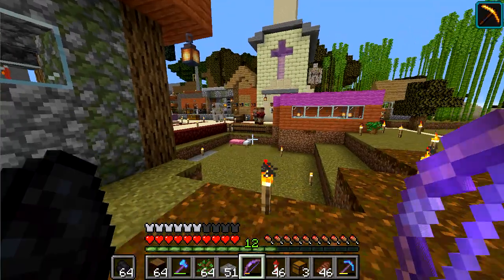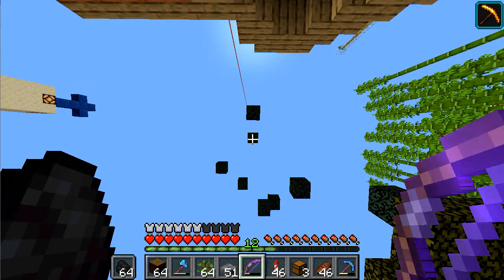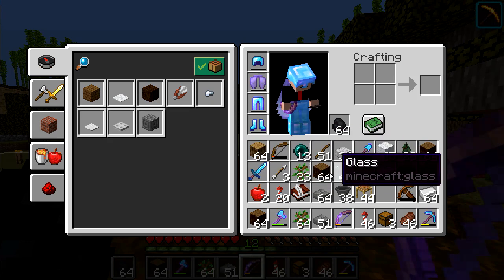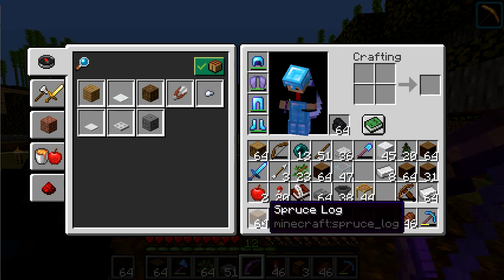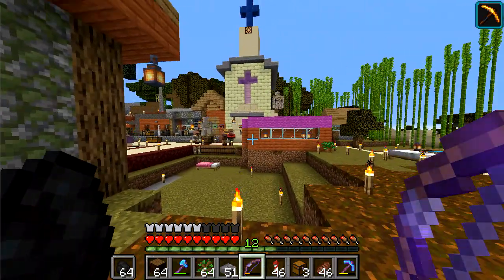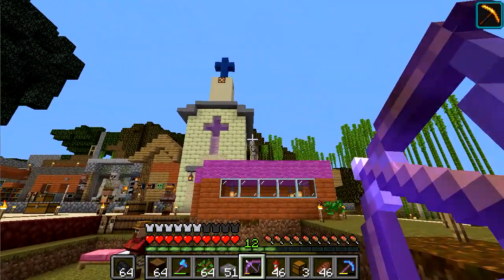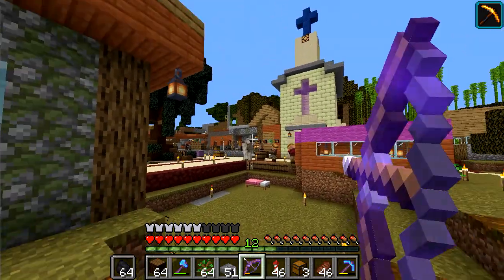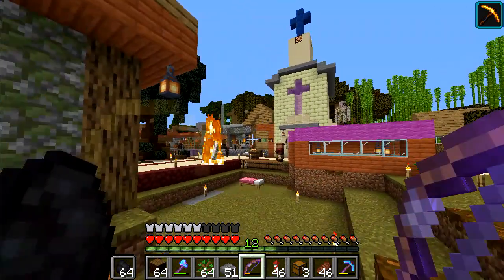Welcome back. I am here collecting — I just harvested a large fir tree. Those are the last leaves that are de-spawning now. I've got four and a half stacks of spruce logs. And there are some weird things going on over here — I think my villagers called a whole lot of iron golems. I've got this weird guy who got up there; I don't even know how he got up there. These guys are far enough away they don't seem to kill each other — although now he's running towards him.